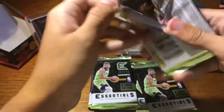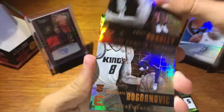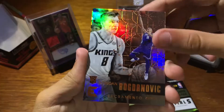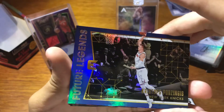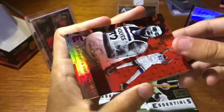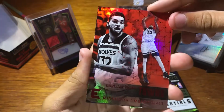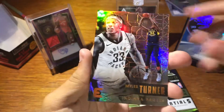Pack six — halfway through. Avery Bradley. Bogdan Bogdanovic. Chris Stops. Future Legends — that's for sure. Carl Anthony Towns, red. Miles Turner. And Frank Mason rookie card.